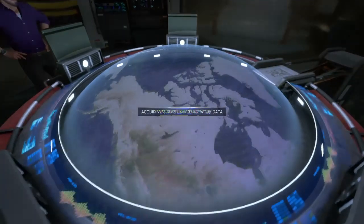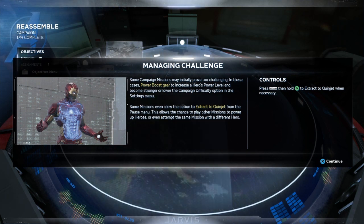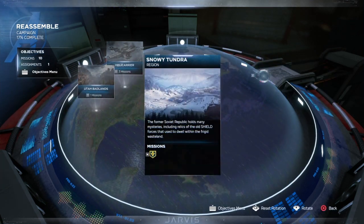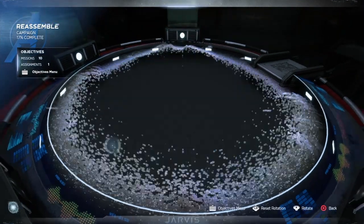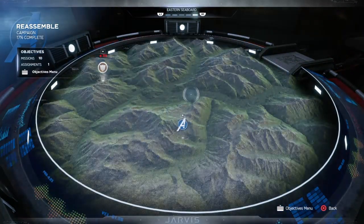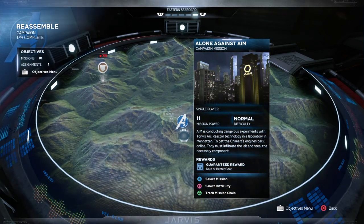What do we gotta do? Use the war chamber to start — let's go. Okay, where do we have to go? Eastern seaboard, we got... Let's do this. Let me just take the time on the video real quick.